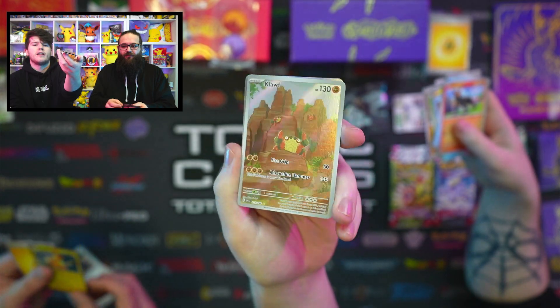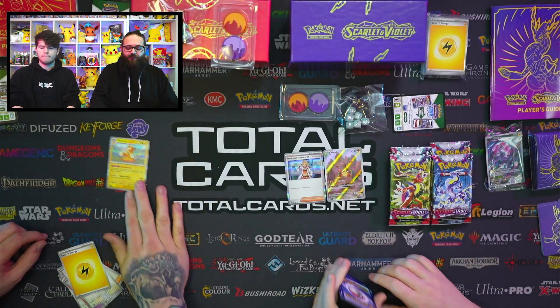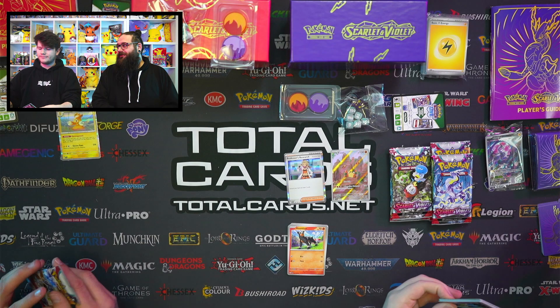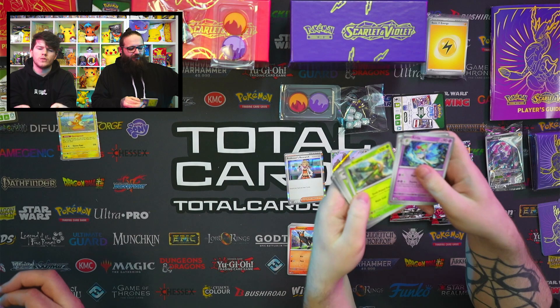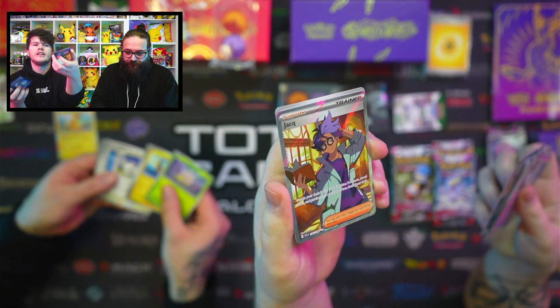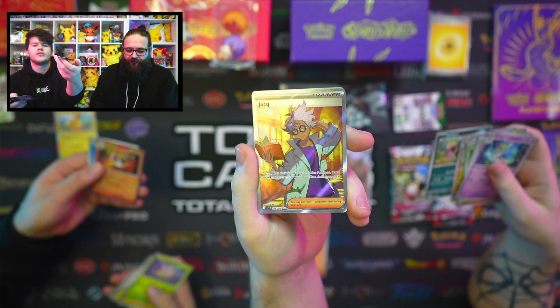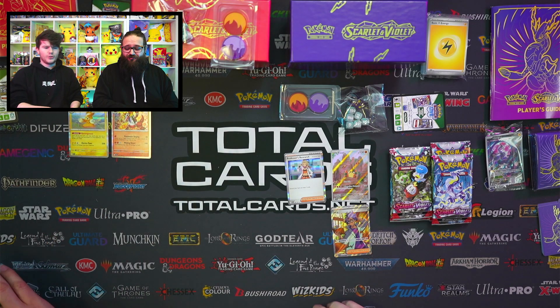In my pack I got an Illustrator cloth and a Professor's Research. I got a Pawmot in my pack — it's a holo. They're in every single pack along with two reverse holos now inside every booster. Feels like you're winning with every pack, but it also catches you out because you think you've got something good. I've got something else again here — a full art Jacq. That is very, very nice. You're off to a very good start — I'm down with two holos. Tables have turned.